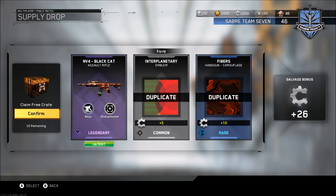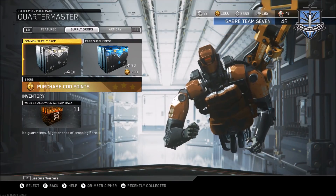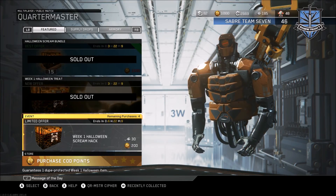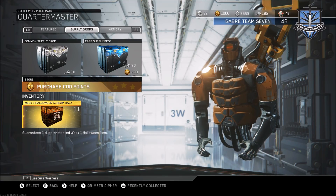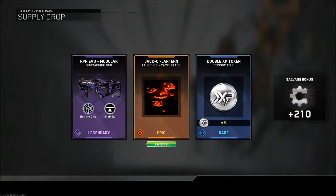The Black Cat has Ninja and Sharpshooter — black cat is kind of like a ninja, I guess I see some correlation there. Wow, I actually haven't opened this up yet. It cuts down everything. I thought it said like 19 supply drops at one point and then it went down to four. Since these are Week One Halloween Scream supply drops, I don't think you can get anything from Week Two out of them, so there's no point saving them. We get the Modular Jack-o'-Lantern — pretty cool.